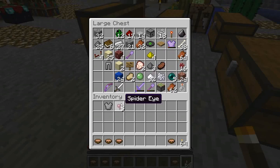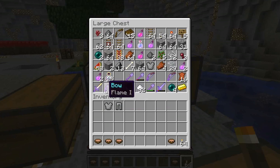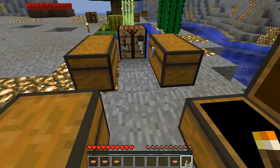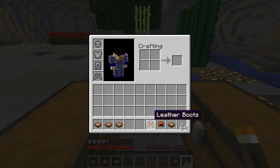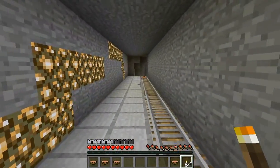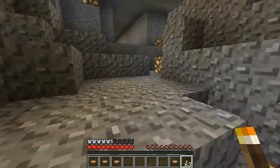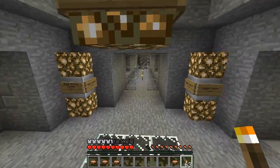Give me some armor! That's a spider eye — not what I want. It looks like I'm going with leather for my helm and boots. There we go — armor. Make me not die quite as much. Should start making a little iron armor, but I need to make sure I get that silk touch pick. What I need to do is make a rail! This run back is so annoying!